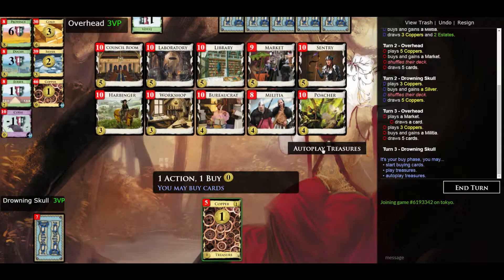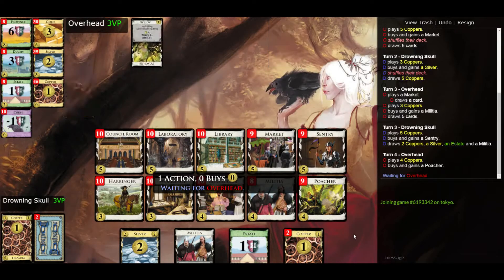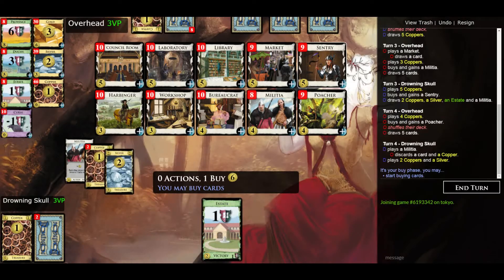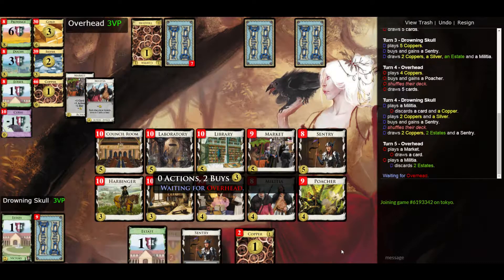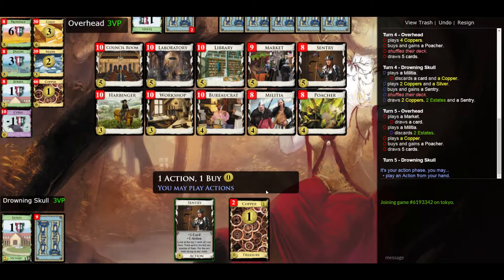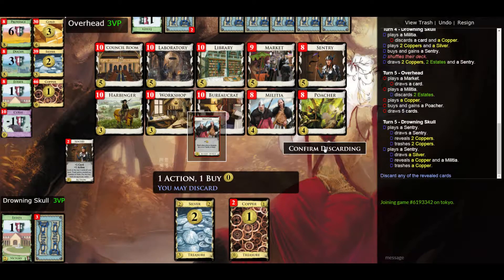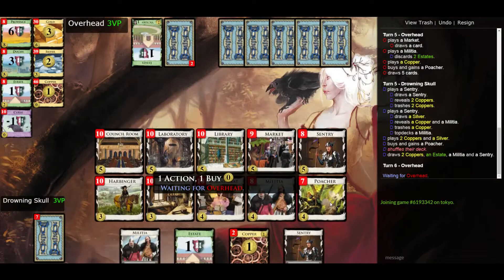I'm lucky to draw five right away and I'll get a second sentry, so that's great. Let's trash down a bit more — we can have a poacher here.